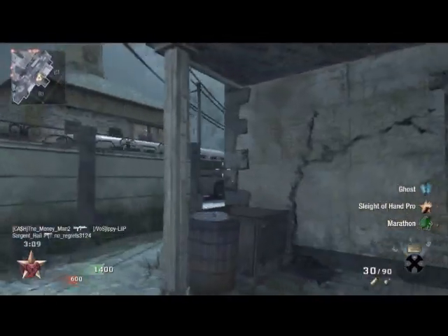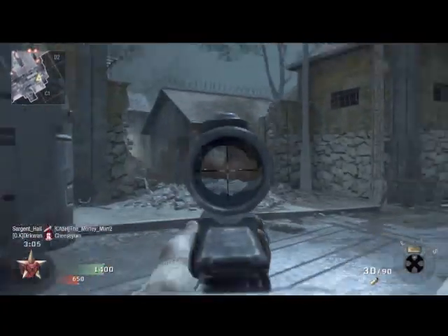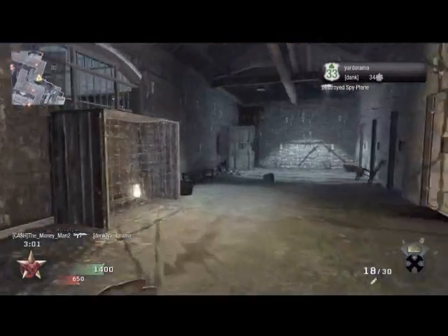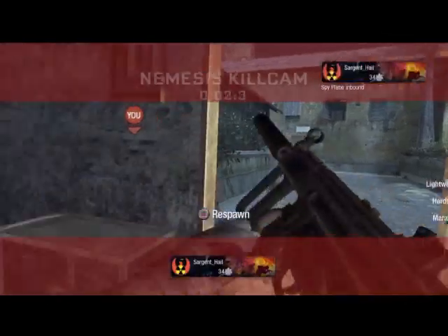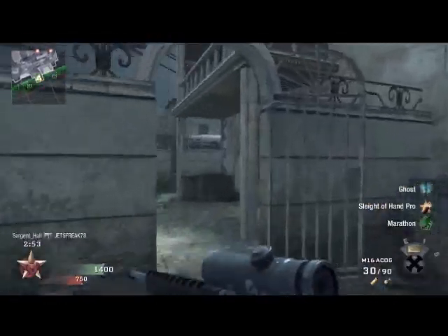Especially because I'm using an ACOG Scope on the M16, which makes aiming kinda slow. I think this might be the crazy commando lunge — I tried to get the guy with a pistol and then got some super crazy lunge. I did watch that in theater mode and he did not even touch me. But it's Call of Duty, what can you do?